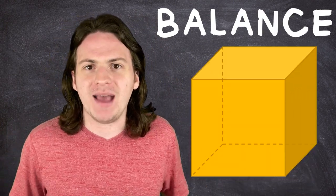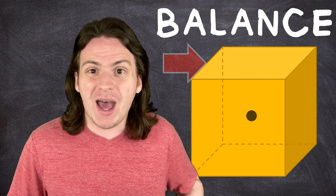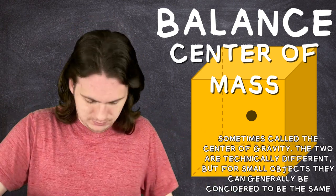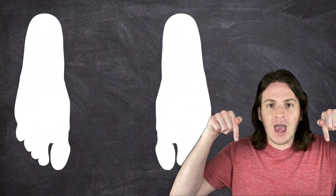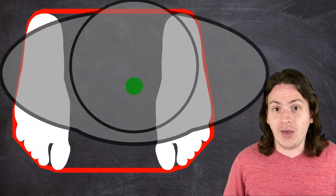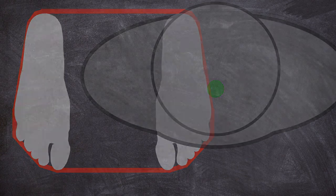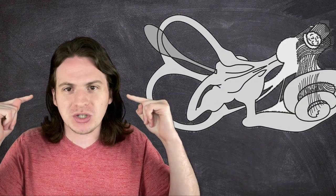If you take any object that has mass and find the exact point where if you apply a force you will push it but not turn it at all, that's called the center of mass. For humans, it's right here, kind of in the middle of your stomach area. Look down at your feet and imagine a rectangle drawn around them. If your center of mass lies over that rectangle, you'll stay balanced. If you lean away enough so that your center of mass drifts outside of that rectangle, you'll fall. Basically, in order to stay upright, an object's center of mass needs to be supported by something underneath it.